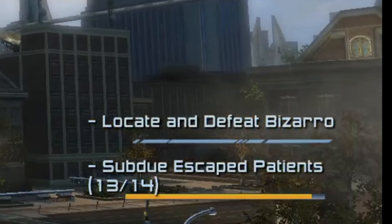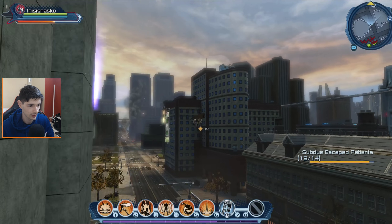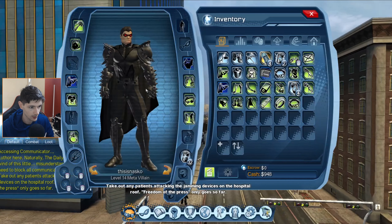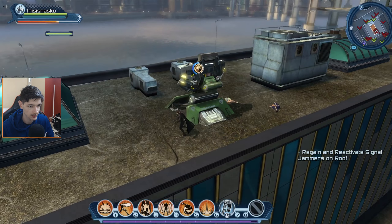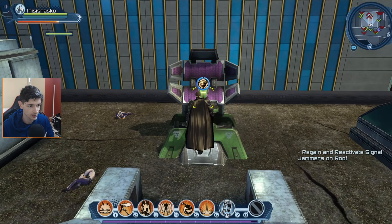Locate and defeat Bizarro — yeah, that didn't work well last time. Alright, so I'm done here, complete the quest. I got a new belt, looks nice. I think I have to protect only one of these if I'm not mistaken. That's kind of weird — my camera doesn't want to zoom in when I'm close to this thing.